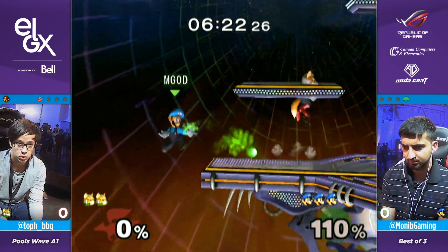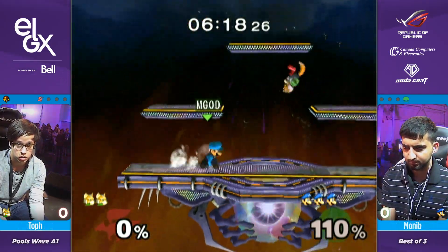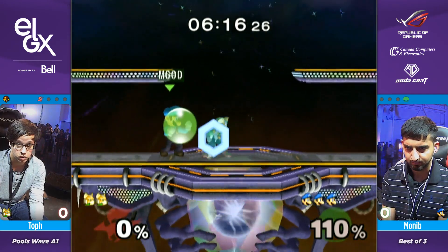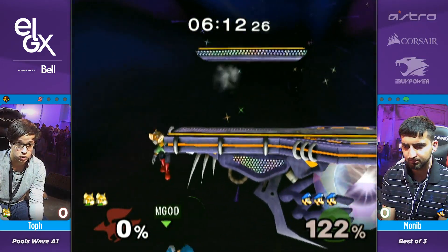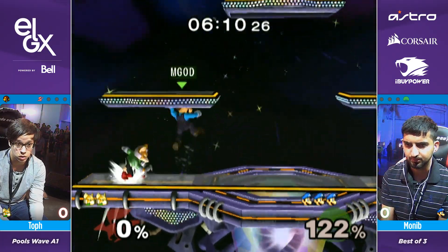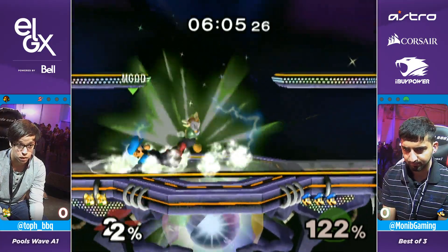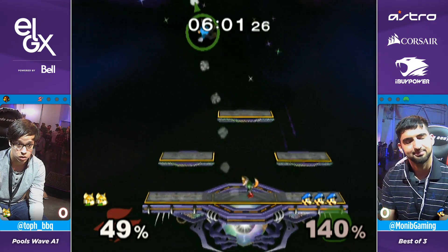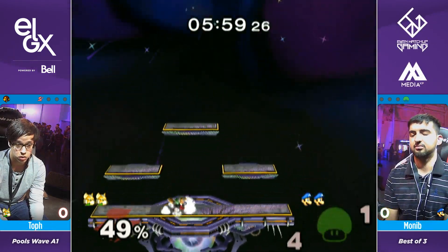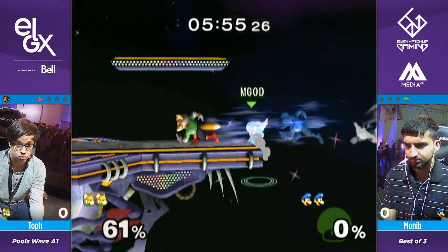Just like you said, Monim's doing exactly what Luigi should be doing — wavedashing in with the tilts at mid percent. Every Luigi is going to do that when they hit you with a high aerial on your shield. He walked like that to see if he wouldn't tech, because if he didn't tech, a down smash was coming out. And then after the down smash, Toph most likely would tech and then he'll wavedash and still get the down smash follow-up.